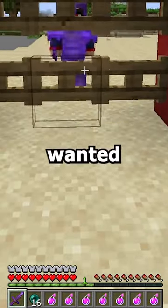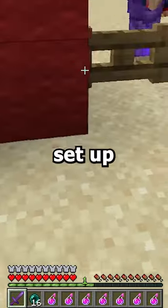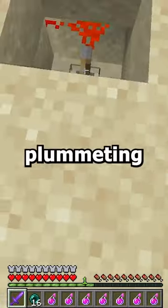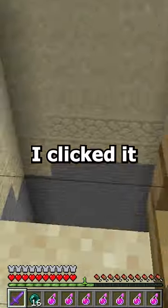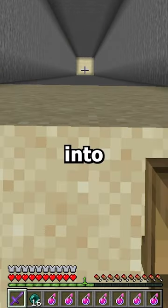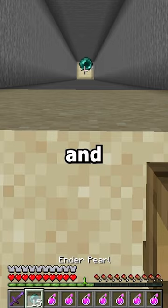I was on my SMP server and this player wanted to run into my base, so I set up a secret sand trap just beneath him. Whenever I clicked that lever, he went plummeting down to the ground and got eliminated. When he fell, all of his loot fell into the hoppers, so I pulled it all up and picked it up.